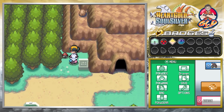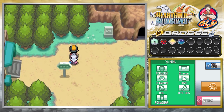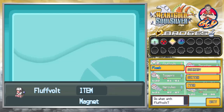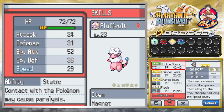We got ourselves TM-65 Shadow Claw. Off-screen, I went back to Goldenrod City and grabbed — what was it called — Charge Beam for good old Fluffolt. Lucky, it was on our third attempt. I was literally gonna restart the game, but there it is. So we gave it Charge Beam — the user fires a concentrated bundle of electricity and it may also raise the user's special attack. That's good because of its nature. We're ready to go.